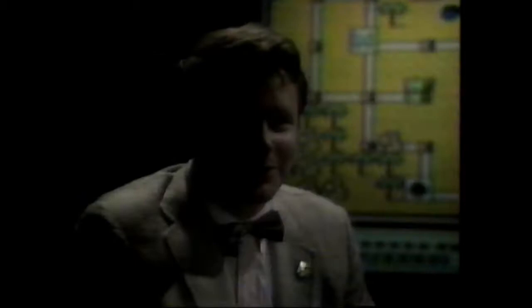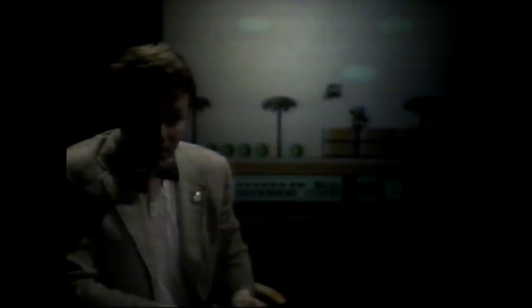The third warp whistle is from world 2 on the overworld screen. If you get to the point where the upper right-hand corner has a rock on the screen, you have to use a hammer to break that rock, and you go into a new area of the screen that you couldn't see before. In this area, if you go and defeat the Hammer Brothers, you'll get the third warp whistle.